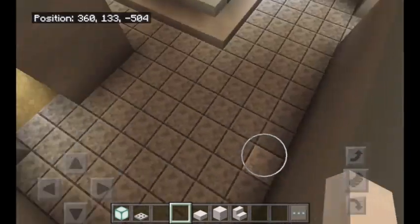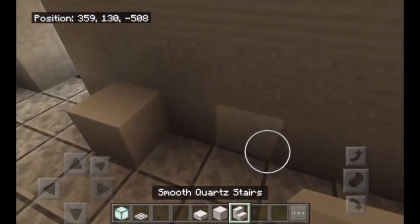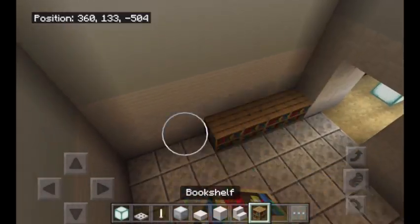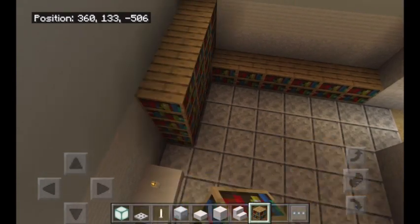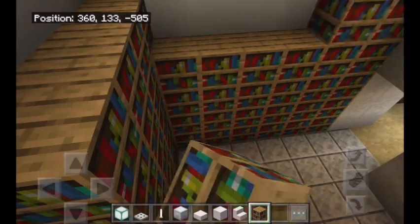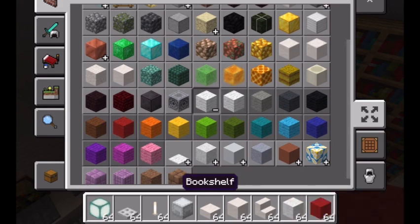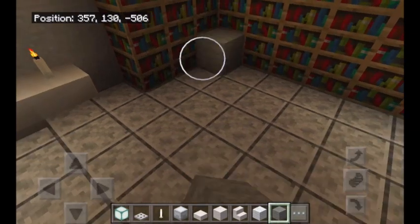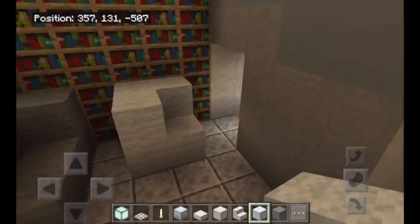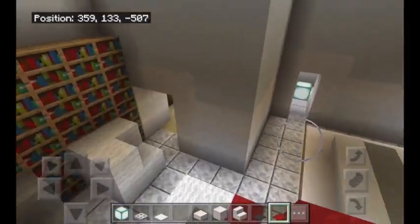Now we're just going to put her desk area here, and then she also wanted the reading quarters — I'm probably going to put that all over here on this wall. So we got our desk area and now we're just going to make her reading corner. She wanted a big bookshelf for her reading corner, so I'm just going to try to make that. She never specified how big she wants it, but she does love to read so I'm going to give her a lot. I'm going to give her a couple of beanbags — one extra long one over here and then a smaller one. I'm also going to add a small carpet here and I think that's pretty good.